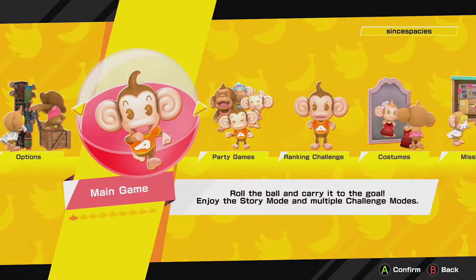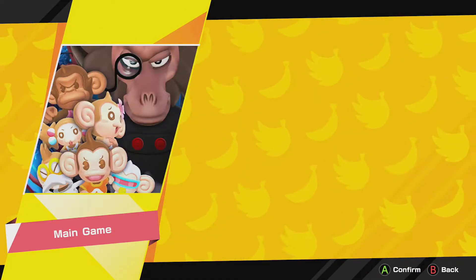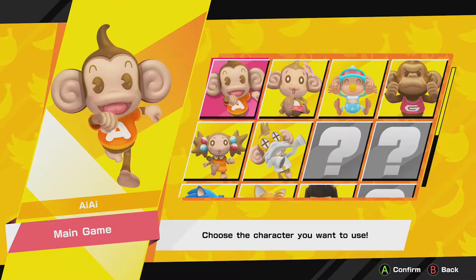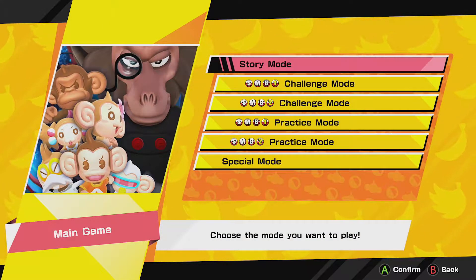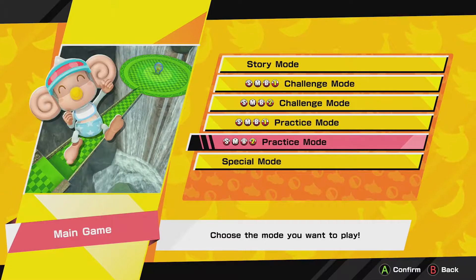They do get tricky. Once you select your character — we'll go with AiAi — then you've got Story Mode, Challenge Mode, Challenge Mode 2, Practice Mode, Practice Mode 2, and Special Mode.